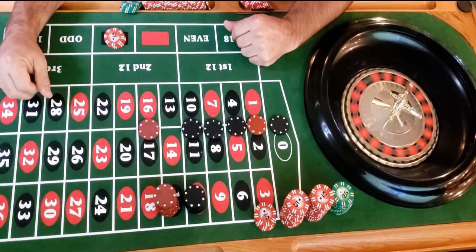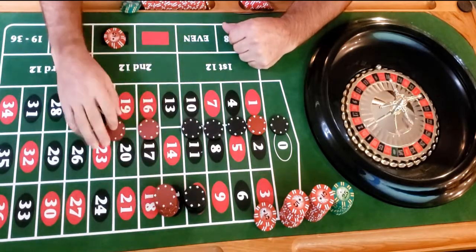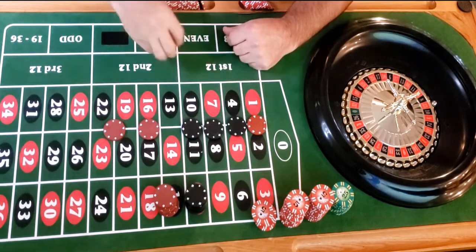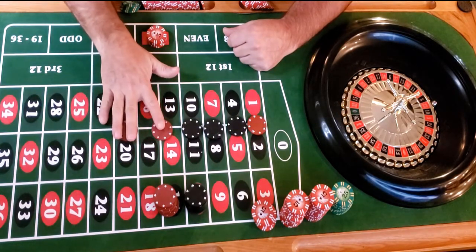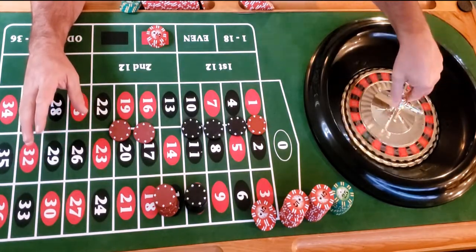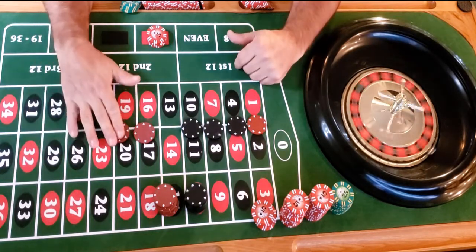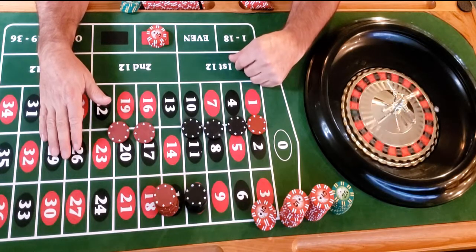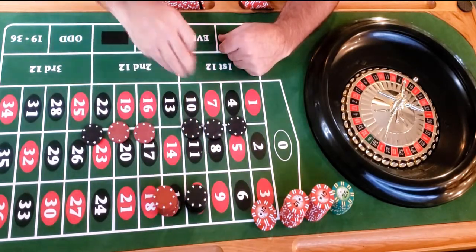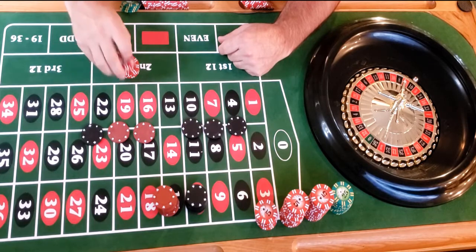It's red — a loser. We lose 10, so we go to 20 dollars, two units on red. One thing is, if you hit the green you just pretend it didn't happen and keep going. It's black again — we lose that 20 dollars. Now we're up to a 40-dollar bet, and we're on black.